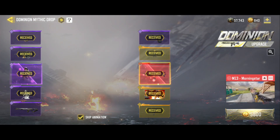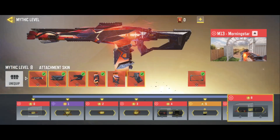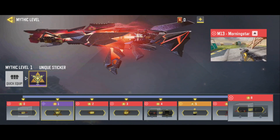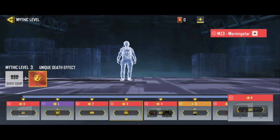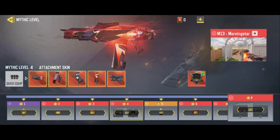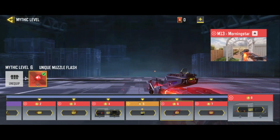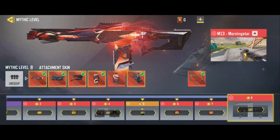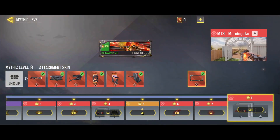Let's check the upgrades. Level 1 is a unique sticker, level 2 is the first muzzle flash, level 3 is the first death effect, level 4 is attachment skins, level 5 is a unique charm, level 6 is the final muzzle flash, level 7 is the final death effect, and lastly the final set of attachment skins with the frame.